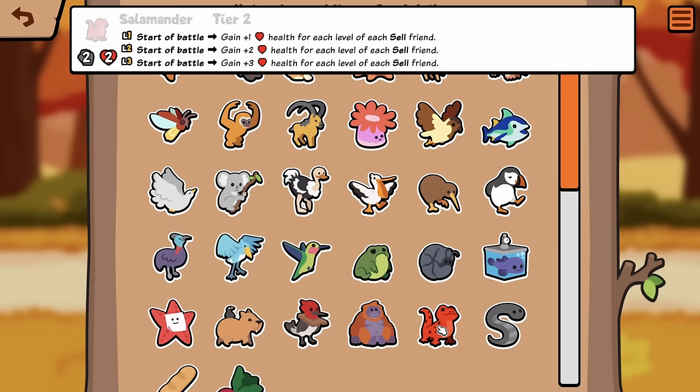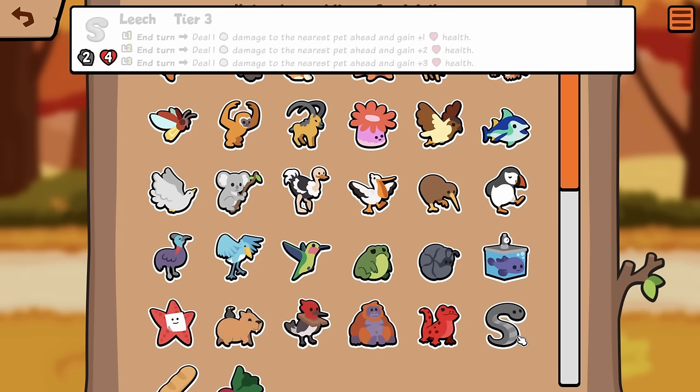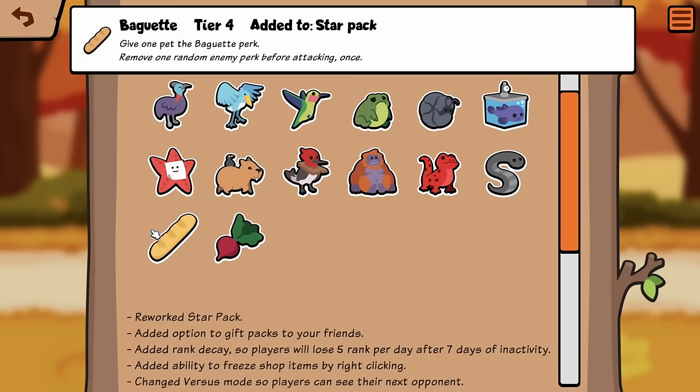Salamander, Tier 2: Start a Battle, gain plus 1 health for each level of each Cell friend. That seems bad. Maybe there's just a lot of Cell friends you're gonna always keep. The idea is that you have Cell friends to sell them, so it's kind of awkward that you would be keeping all of them. Leech is just a 2-4 now. Probably better this way.